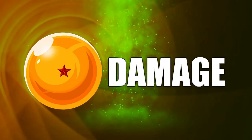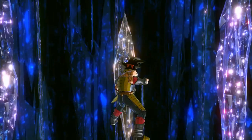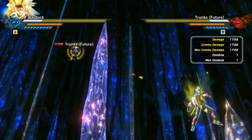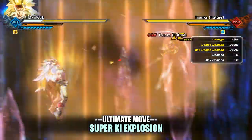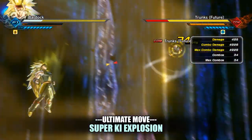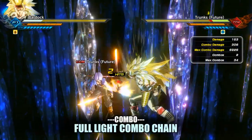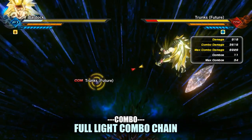Now it's time for the damage test. Starting things off, Rebellion Spear does 1,674 damage. Tyrant Lancer does 1,732 damage. Riot Javelin does 2,475 damage. Super Ki Explosion without any extra ki input will do 2,220 damage, while using all of your possible ki will do 4,926 damage. Saiyan Spirit will deliver one ki laden punch obliterating the enemy to do 6,925 damage.